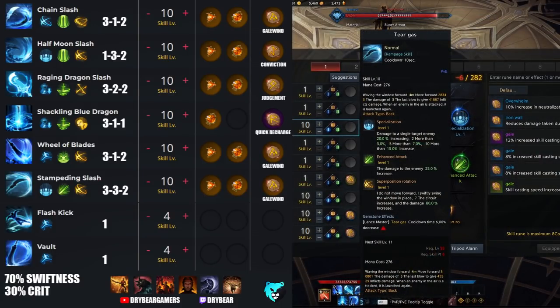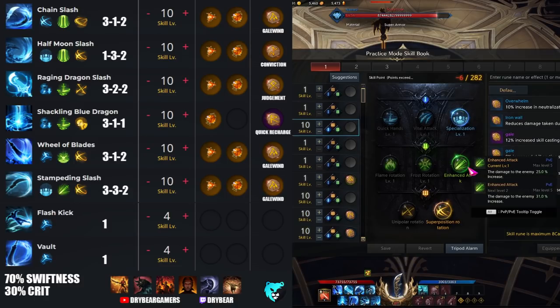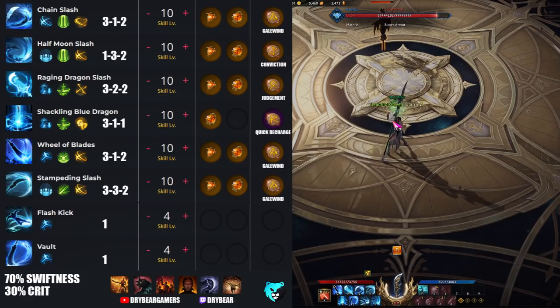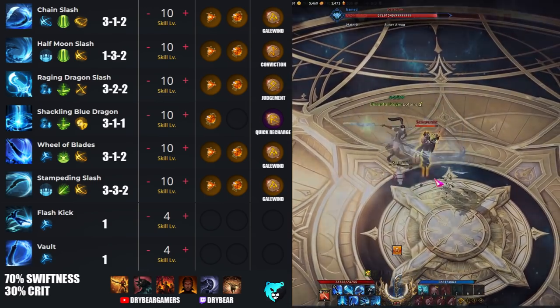Stampeding slash can hit pretty hard once you have the tripods on it. For stampeding slash, I recommend running a 3-3-2 setup, which gives you scaling damage on both the first two tripods. The key difference is the last tripod, which removes the forward moving element of stampeding slash but gives it an extra slash or two and some extra damage.